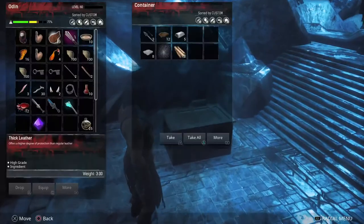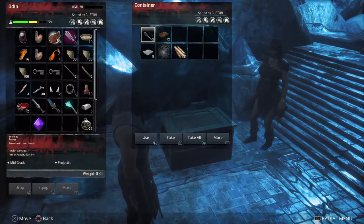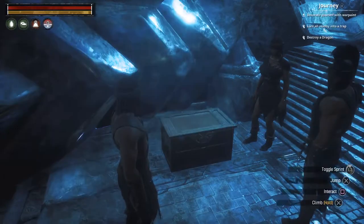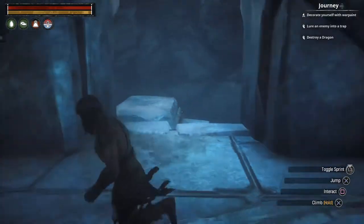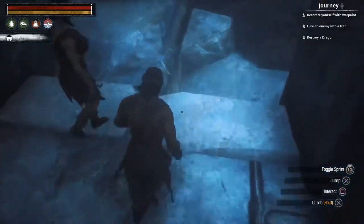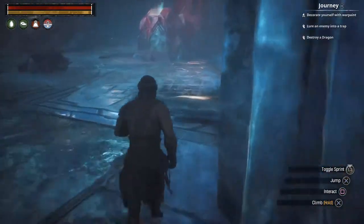Chest right here. We're going to take out the important stuff — we've got weight requirements though so we're not going to take too much. No idea what's back there so we're not going back there — I don't want to die. It looks deadly.